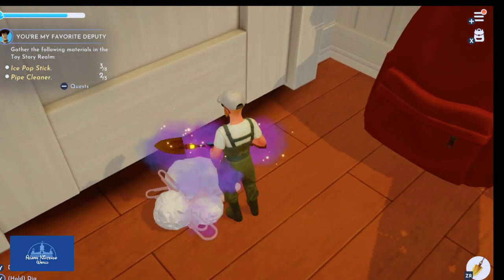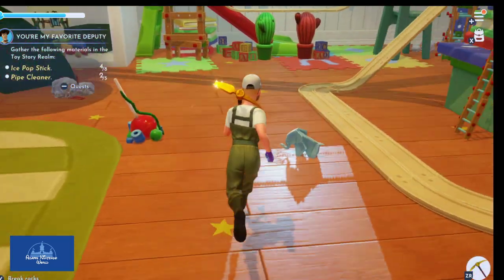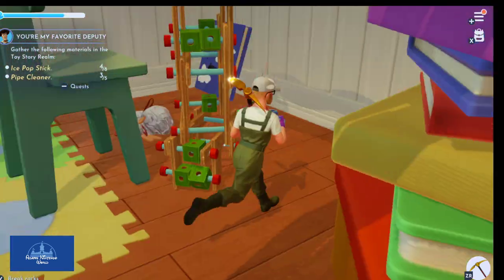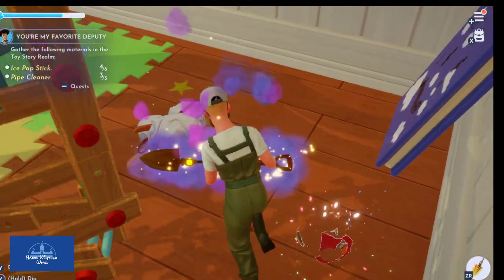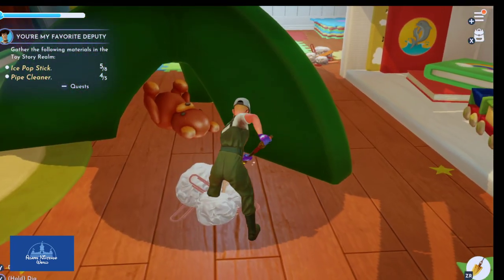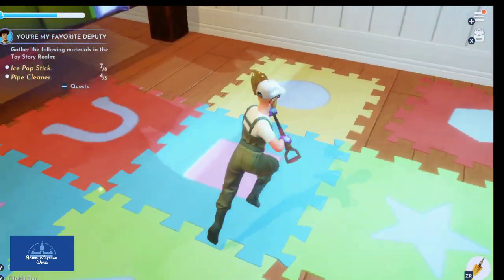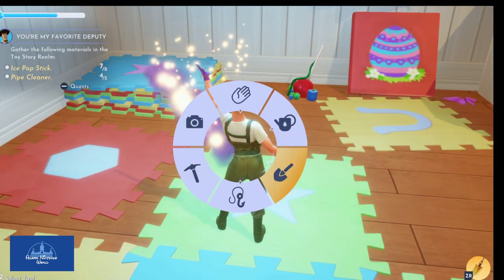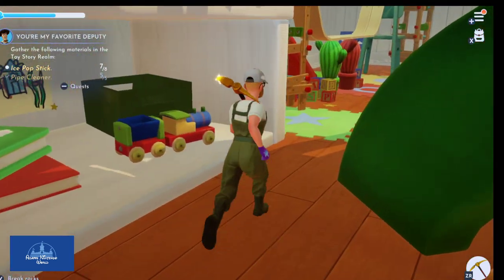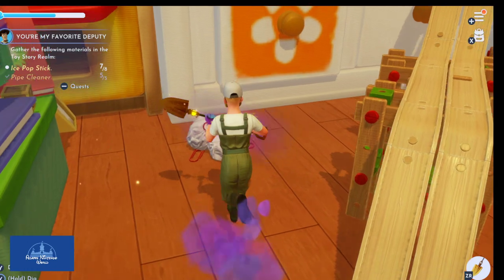Cleaning up the floor and gathering supplies. At least we don't have to hack for a long time — it's all pretty easy. I need eight total — one more pipe cleaner and a lot more popsicle sticks. We just get one at a time. I need one more popsicle stick. Where can I find one? Oh right there — perfect! Let's go back to Woody.